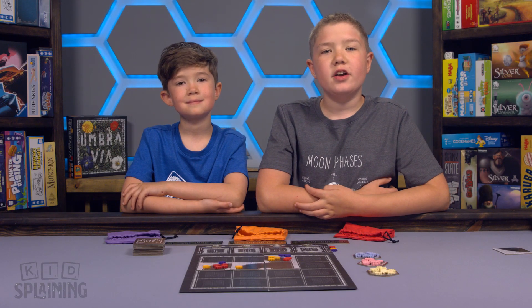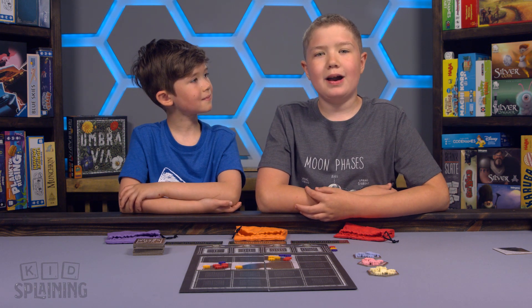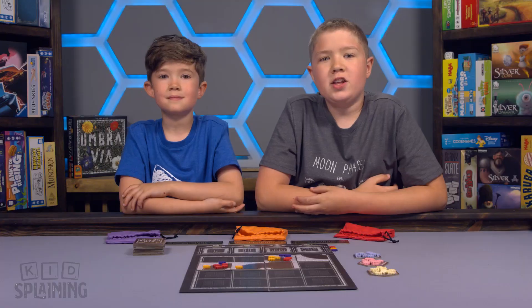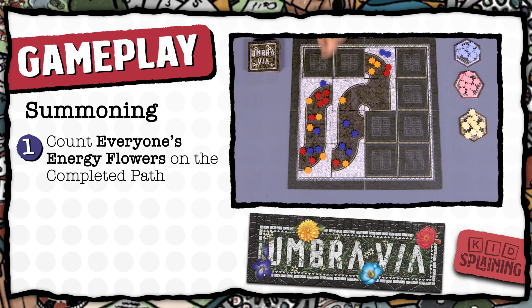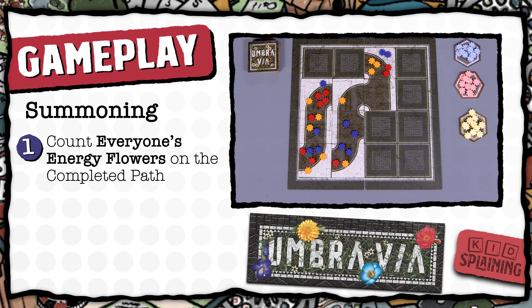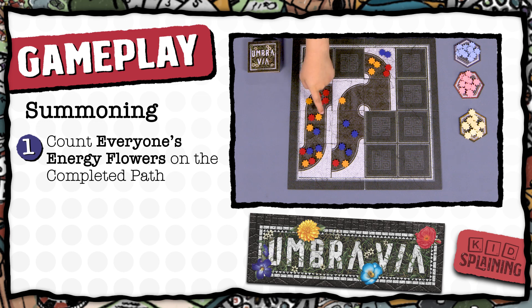Every time you place a tile on the board, you need to check to see if it completes a path — meaning the path has no open sides to it. A completed path could be one tile in the corner, or multiple tiles put together. If there are any open sides that a tile could still be added onto, then the path is not complete. If you have a completed path, you do a summoning. Count everyone's energy flowers on the completed path — but only the completed path, ignore all the other paths on the board. So on this path, purple has four, orange has five, red has seven, so red wins this path.